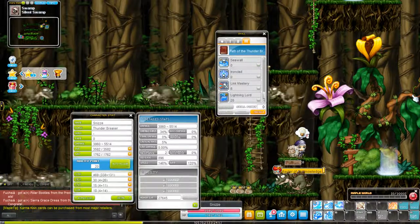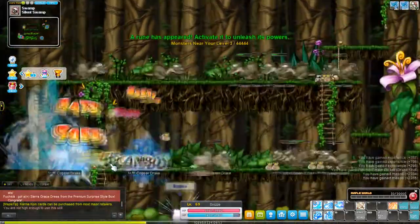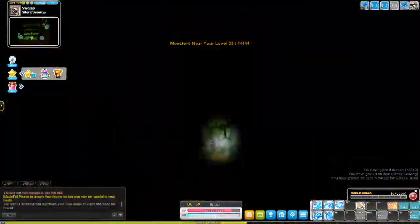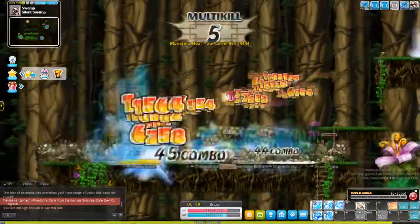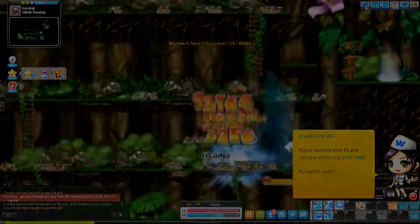Unless you're consistently picking up item drops, you're probably not going to find any gear until around level 100, and then when you do Zakum at around 110. I'll see you when I hit 70.